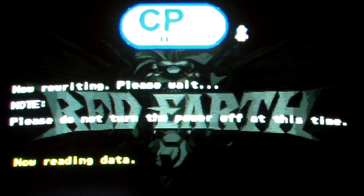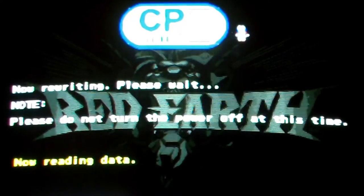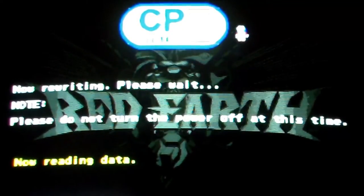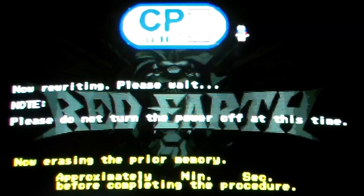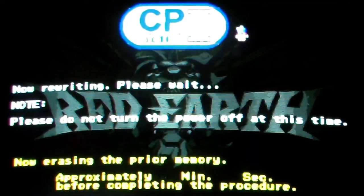Now you see Red Earth in the background, and same as the other one — as soon as it's loading up, the farther along it gets, that black and white image will turn full color. 30, 40 minutes, it'll load up and it'll automatically go to that region select screen after it's finished loading for the first time. And after that, all you'll have to do is turn the machine on and it'll automatically go to the region select — you just select the region and play.